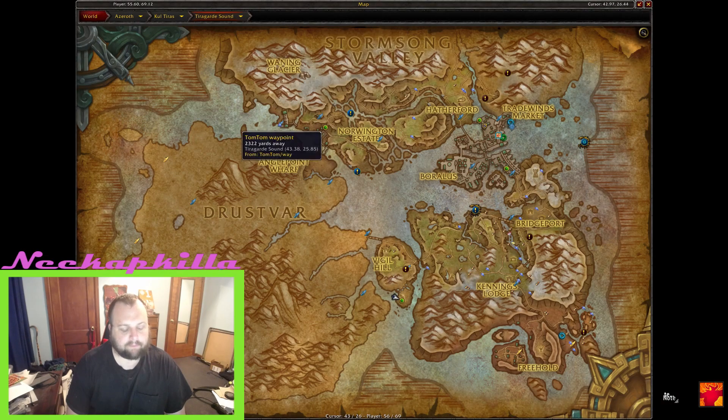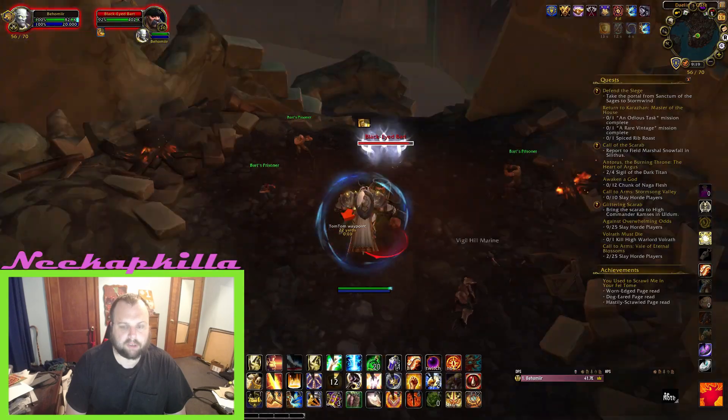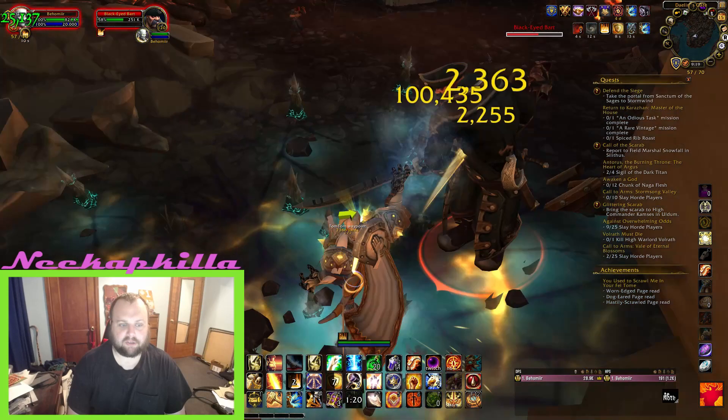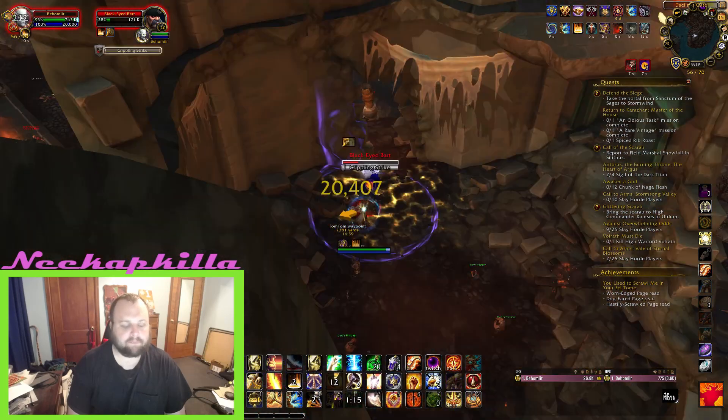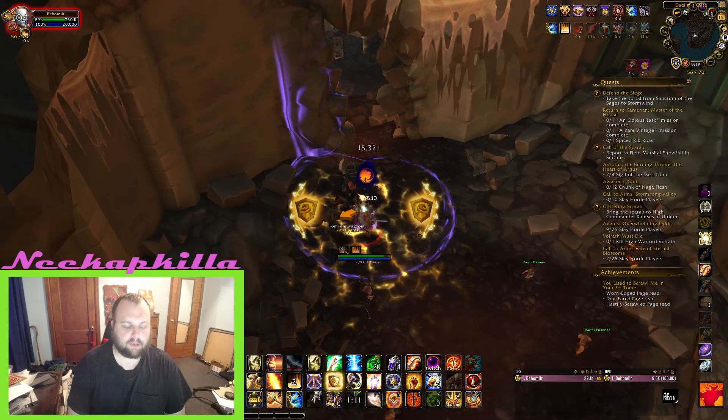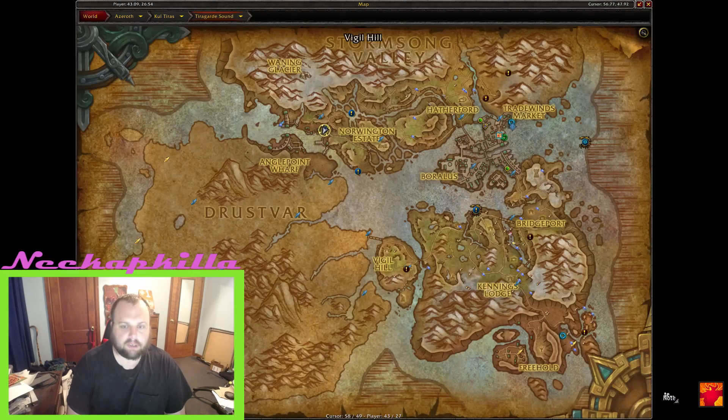Next we're going to fly a little bit and go kill a rare spawn at about 57,70. I believe this NPC's name is One-Eyed Bart. This is a world quest so it's likely you might have done this one already. Just kill Bart, loot him, and you'll obtain another shanty.